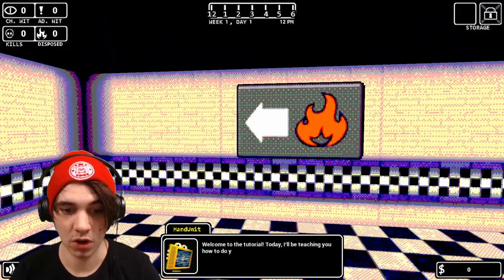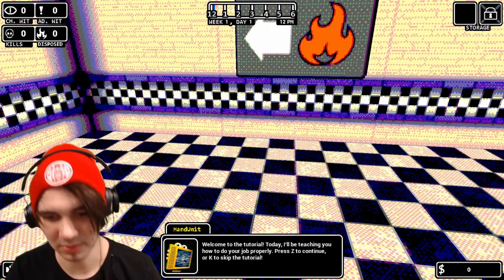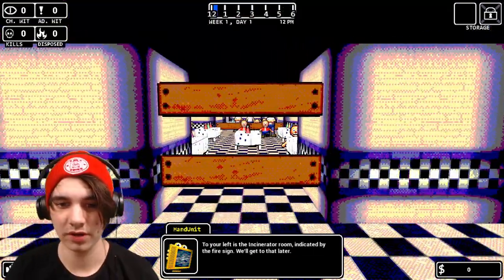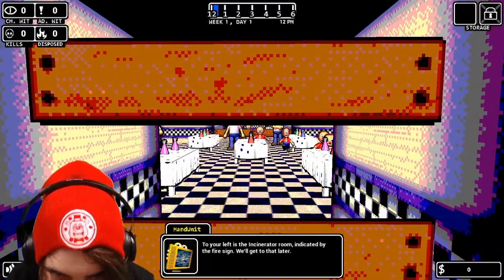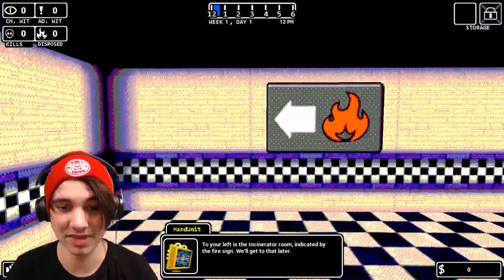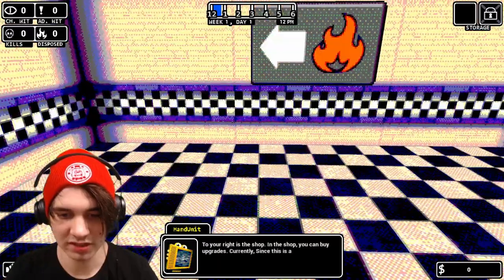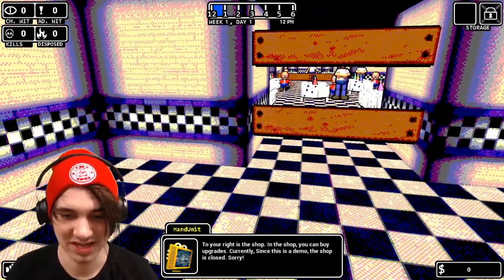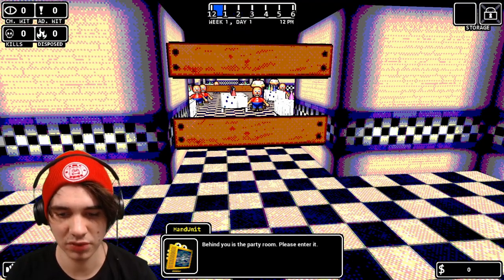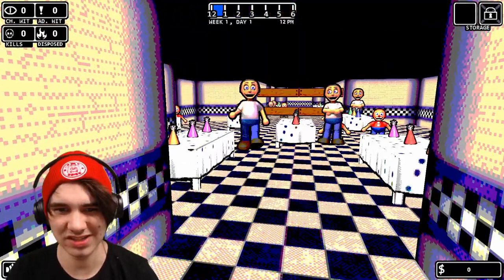The tutorial starts: 'Welcome to the tutorial, today I'll be teaching you how to do your job properly.' Oh my freaking god, that is actually kind of creepy. To your left is the incinerator room — indicated by the fire symbol — and to your right is the shop, though the shop's not here yet so I can't buy any upgrades. Behind me is the party room.